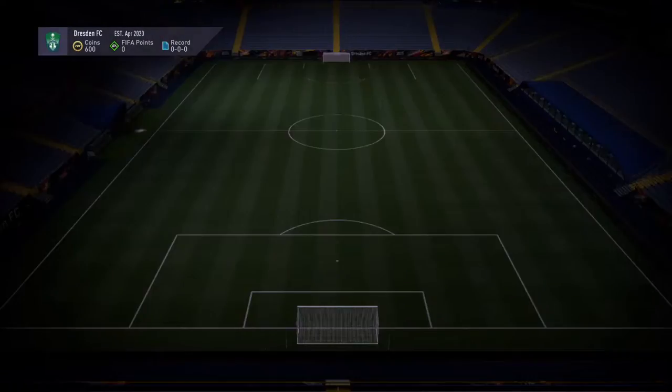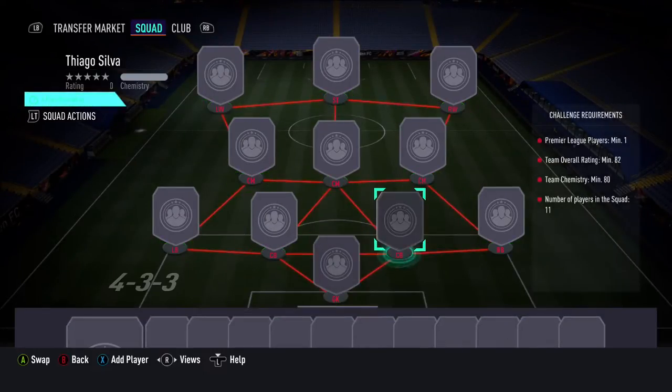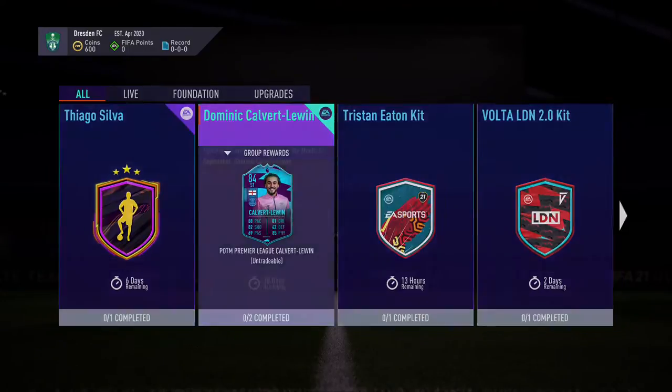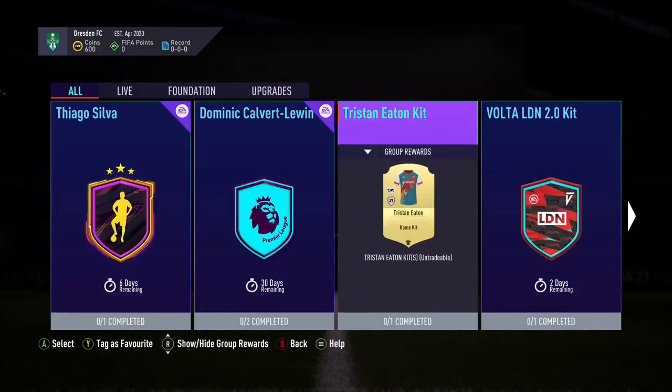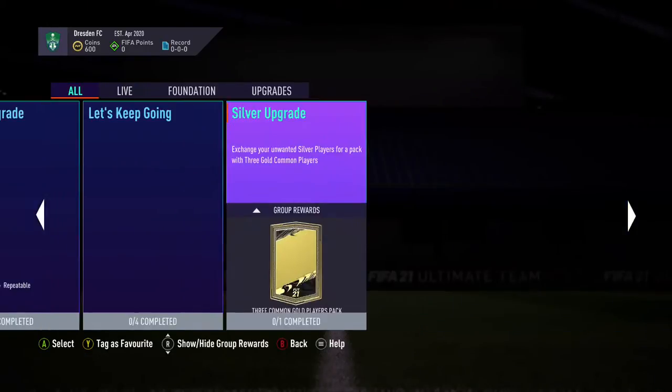Tiago Silva — I just want to see the requirements. I don't think I'm gonna do it. It is an 82 overall, way too expensive. Calvert-Lewin looks kind of sick — he's already two SBCs, 83 and 84. I'm definitely not gonna do any of them.